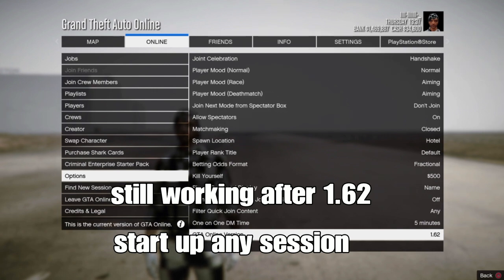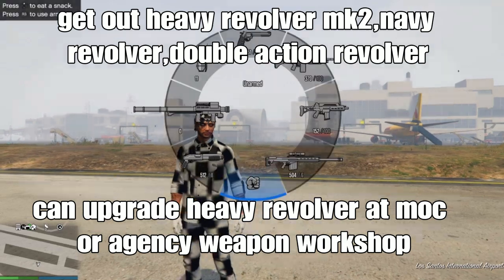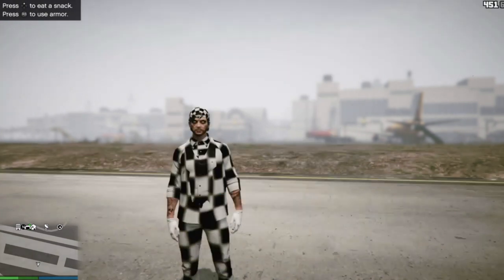Like I started this video - if you want to start up any session, I start up an invite session. The revolvers you can use are the heavy revolver Mark 2, the naval revolver, or the double-action one. You can upgrade the heavy one at the MOC or the AGC Weapon Workshop.